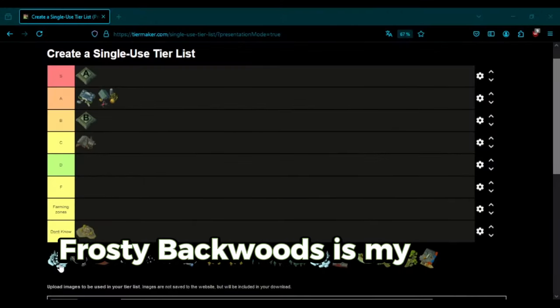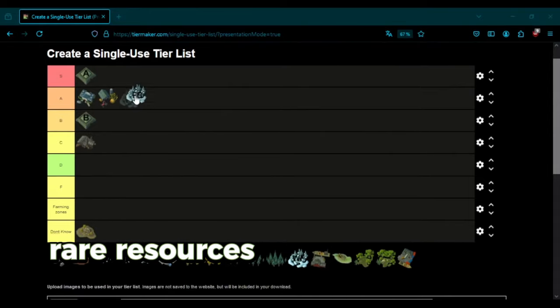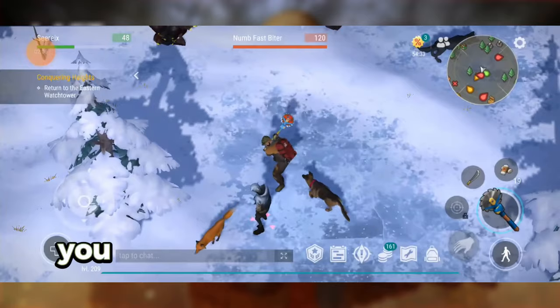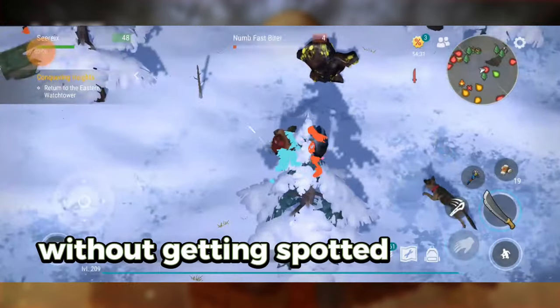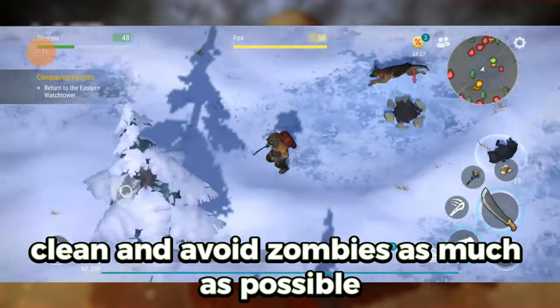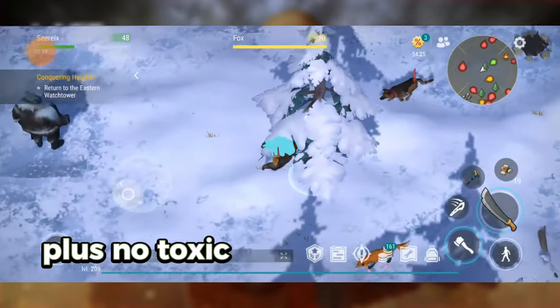Frosty Backwoods is my go-to location for farming rare resources like C4, grenades, and high-tier guns. You can loot the chests in this zone without getting spotted — you just need to be sneaky, clean, and avoid zombies as much as possible. Plus, no toxic spitters attack you here.